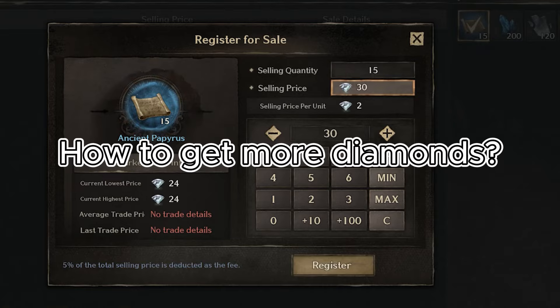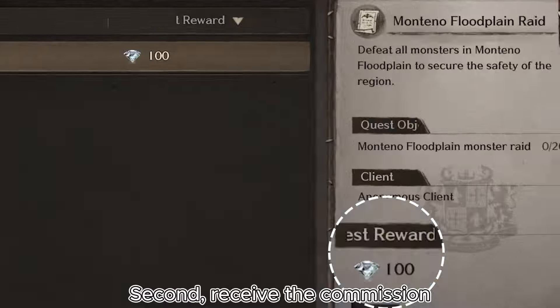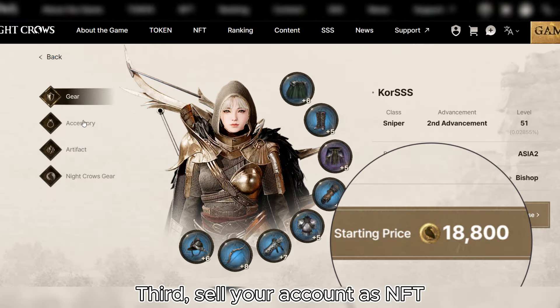How to get more diamonds? First, sell items to other users. Second, receive the commission. Third, sell your account as NFT.